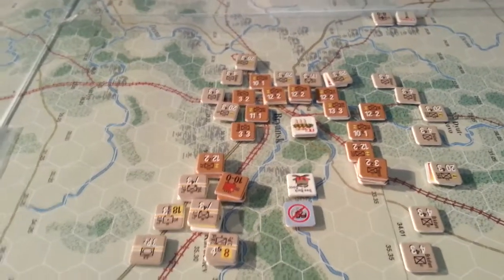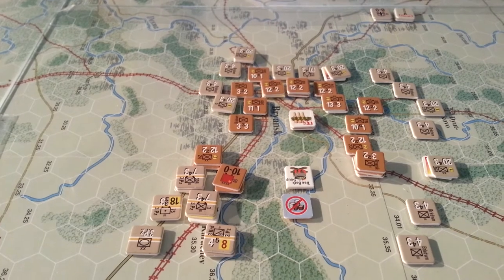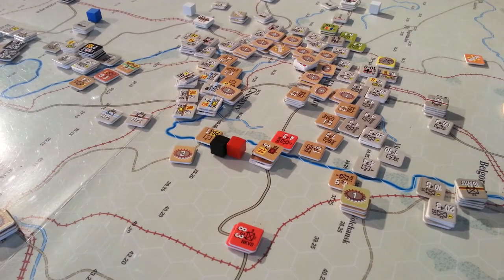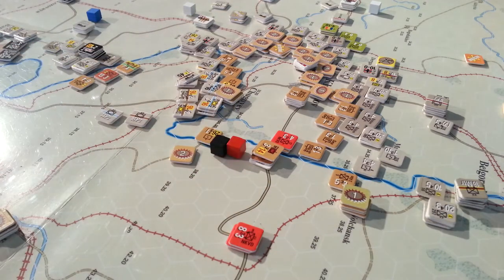I have two supply points left for Bryansk and after that we'll start rolling for attrition. Down here I had a look and there's really nowhere I can make an attack that's going to either cut off the German supply at the bridgehead or alleviate my rail situation.